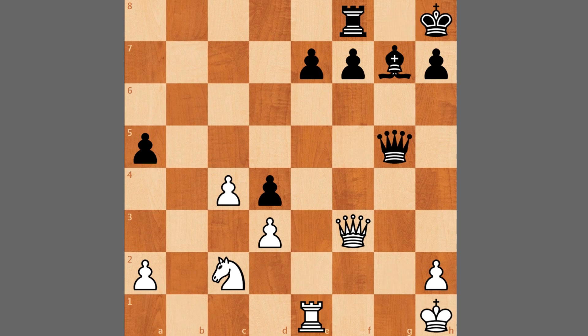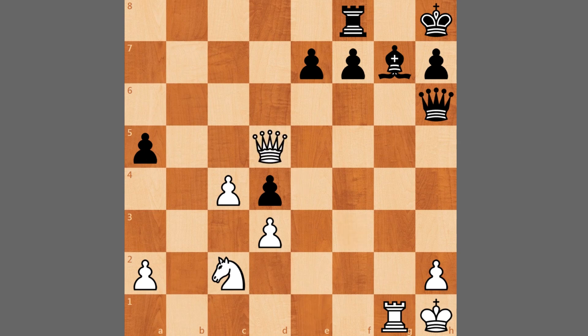We have king to h8, preparing room for rook g8. And here rook to g1, queen to h6, and queen to d5, attacking this pawn. But Wesley doesn't bother defending it and he goes for activity, queen to d2.